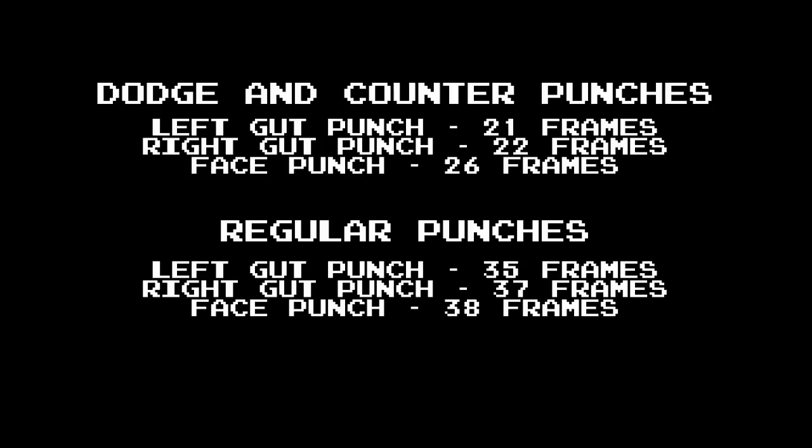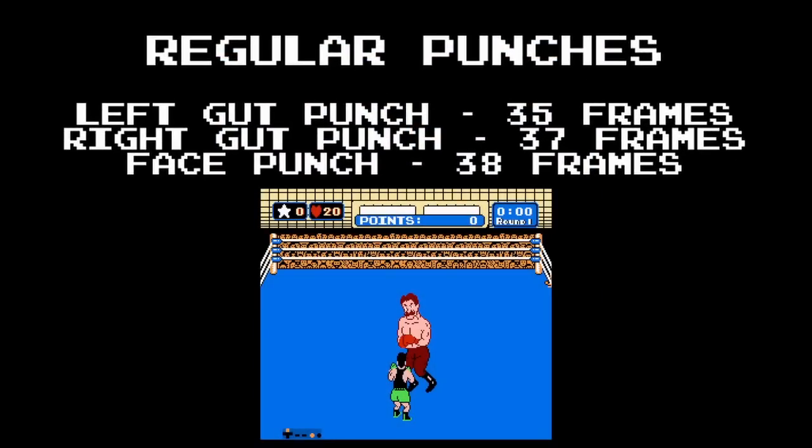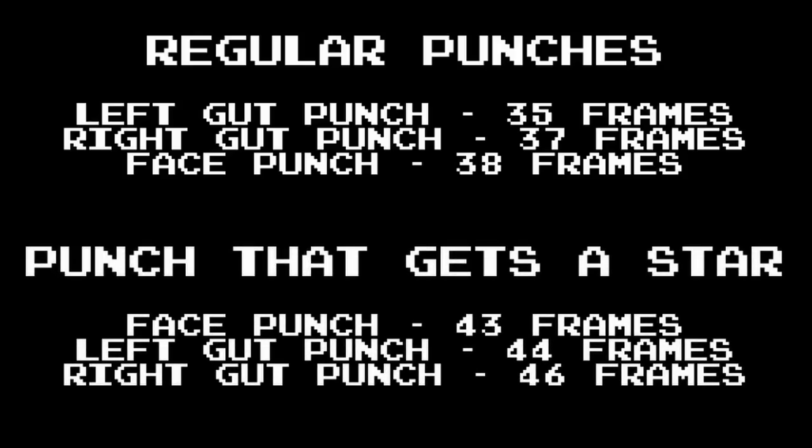Left gut punches are the quickest, then it's the right gut punch, then the face punch. The dodge and counter punches are the fastest, but as we've seen, it isn't worth the time waiting for Kaiser to jab, so we can rule those out. The Kaiser's casualty strategy had 5 face punches and 3 left gut punches, and one of those gut punches also gave a star, so we need to consider that as well.